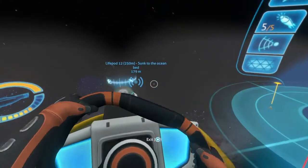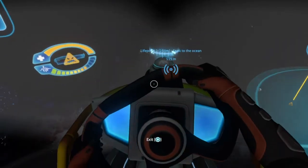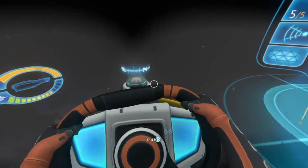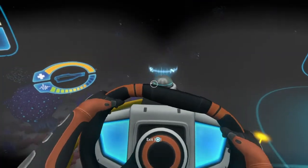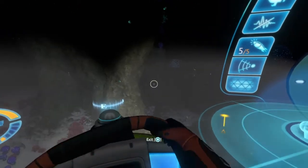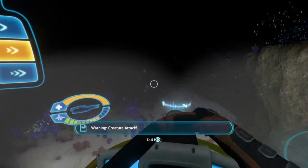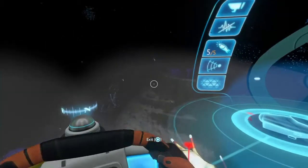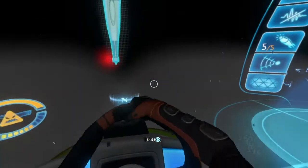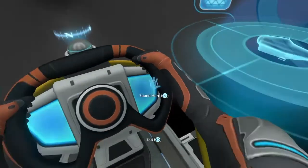There are a couple of enemies around us - just keep checking your sonar just in case. Just keep going; just ignore them, they'll lose interest eventually. Once you're here at the LifePod, you want to keep going on just slightly. Stay alert. Once you get to this general area, if you remember from my other guide we went right, but we want to go left this time. There are Ampeels - just avoid them. You'll eventually come to this big dip.